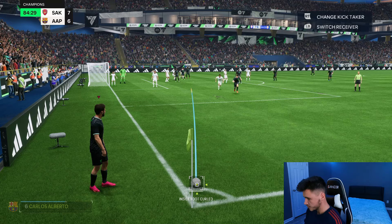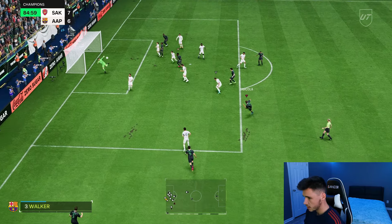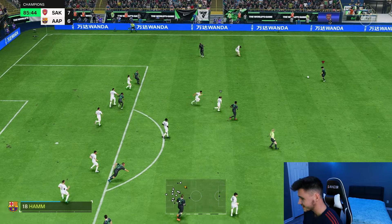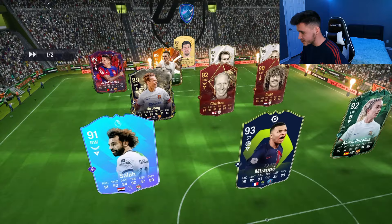We'll call De Bruyne short. Right here, I might try a power shot on the volley. Barcola — first time. That's so unlucky — what an attempt! Here we are jumping into our final game using Barcola. I think it's safe to say we're going to be using him for the rest of FC24.